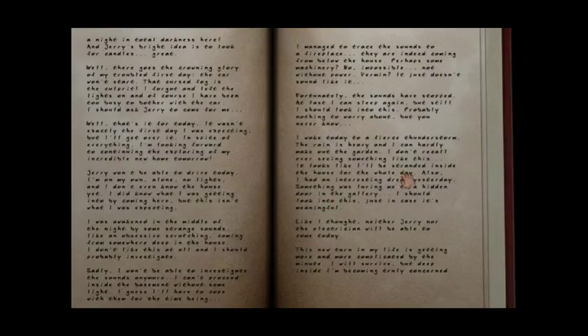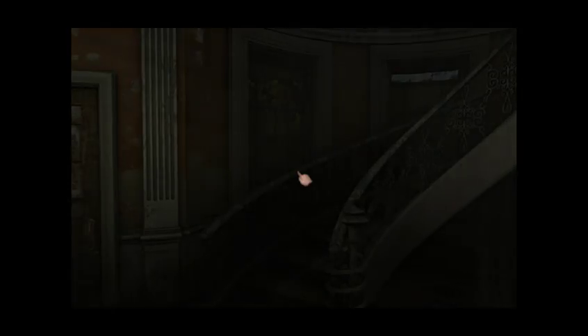You might actually have clues in here. Fierce thunderstorm - hardly make out the garden, stranded inside the house for the whole day. Also, I had an interesting dream yesterday: something was luring me to a hidden door in the gallery. I'll look into this just in case it's meaningful. So you want to get upstairs then. I don't know if that was the hint but I don't think it was. I like how he wants to look into the dream but not the actual thing that was going on. I guess they explained that away with rats.